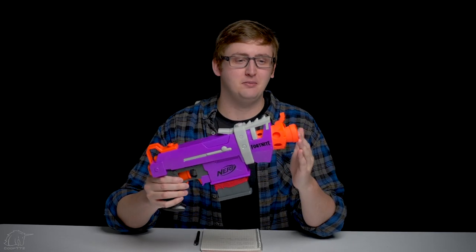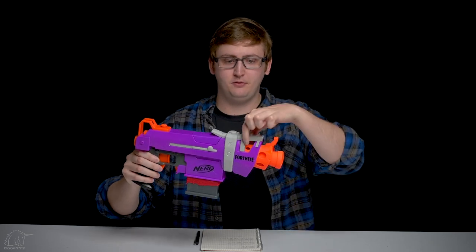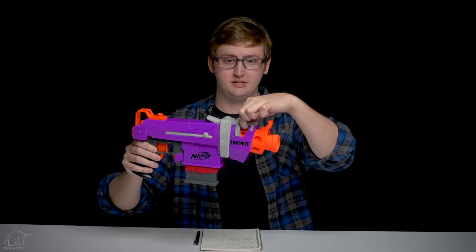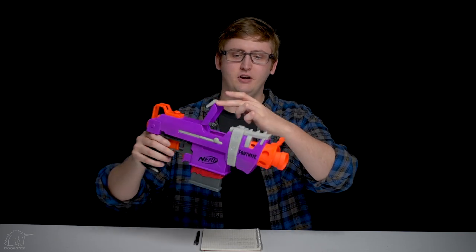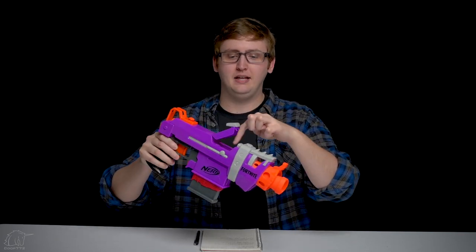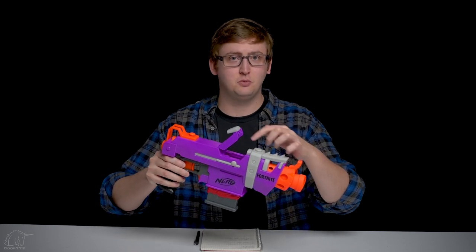External overview of the blaster. Starting up at the front, there is no N-Strike barrel lug. There is no deliberate sling attachment point, but if you have a big enough carabiner, it will fit into this little slot here. Up on the top, we have an access door that opens kind of the wrong way, but very similar to the Strife access door. Opening that allows you to get your finger in there to clear out any jams or malfunctions.